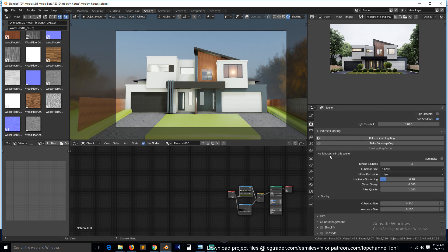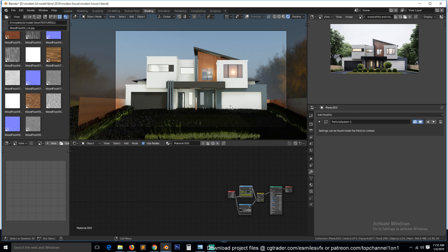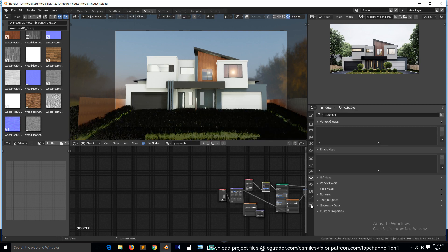Let's come back and turn the particle system back on in the modifiers. It's still rendering in areas where it should not. Let's go back to Edit Mode — let's see if we select only that part, then go to particle systems for this object.